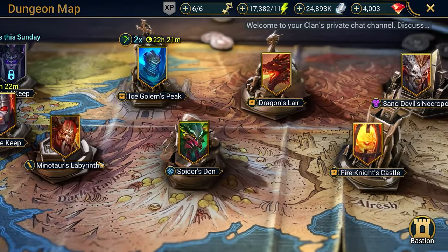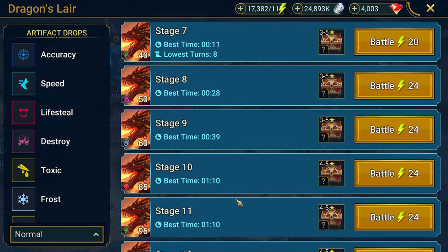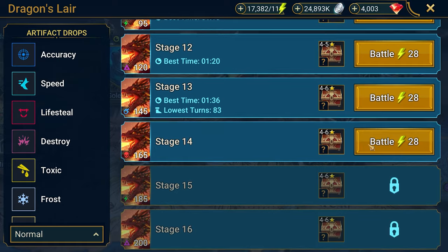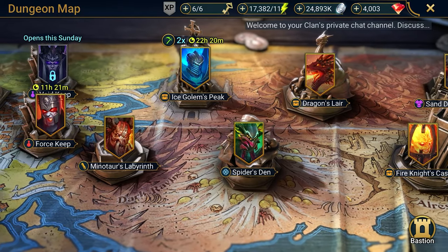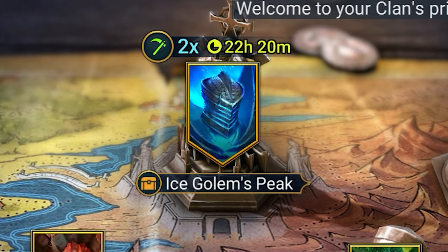What is the best way to farm equipment? To farm items, you need to go to a dungeon. Choose a mode that drops the required set of artifacts, go to the most difficult boss you can defeat at that stage, and start the automatic battle with the Super Raid function. This way, you will get twice as many rewards but also spend twice as much energy. Sometimes in the game there are X2 and X3 set drop events in certain dungeons, so keep an eye on the game and farm the right equipment.